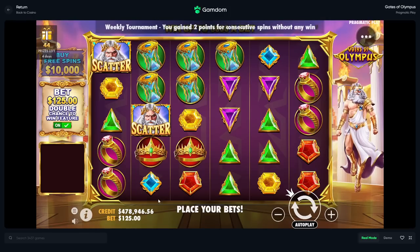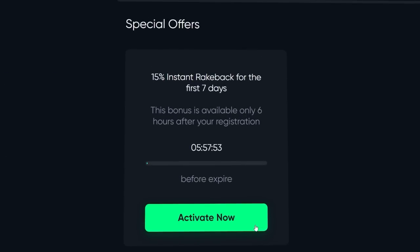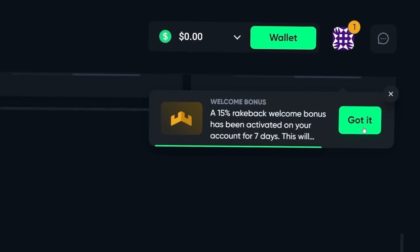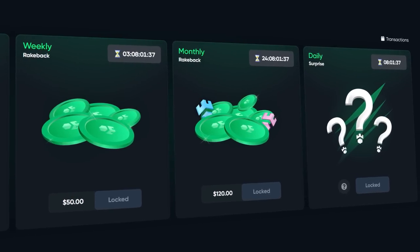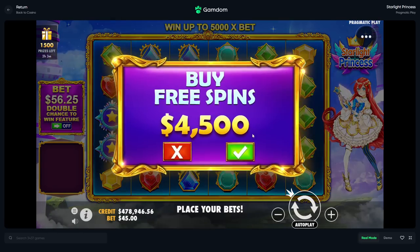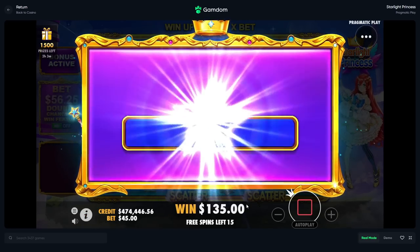Before the video continues, if you want some rewards on Gamdom, click at the top of the page where it says rewards, scroll to the bottom where it says claim bonus, type in 'drew' and click claim. This will enable 15% rakeback on your account for one week, and you also get access to instant weekly, monthly, and daily surprise rakeback. Thank you guys who do sign up using my code. These could give us a great start — that's the thing, these could give us a great start.